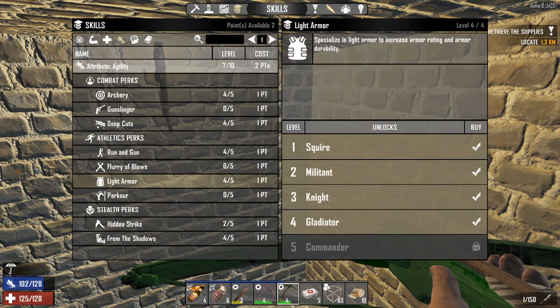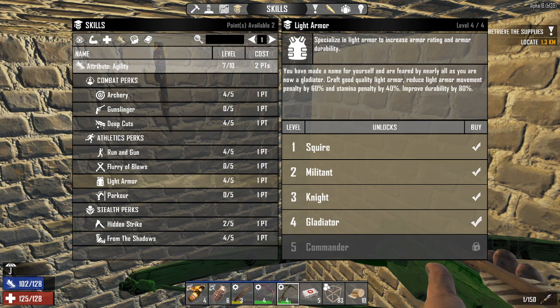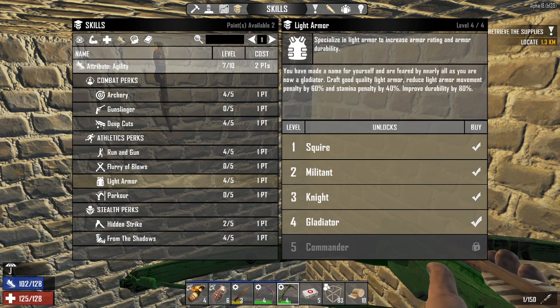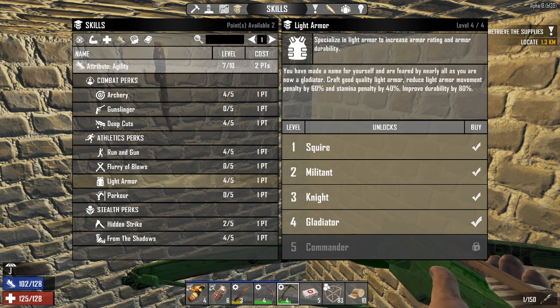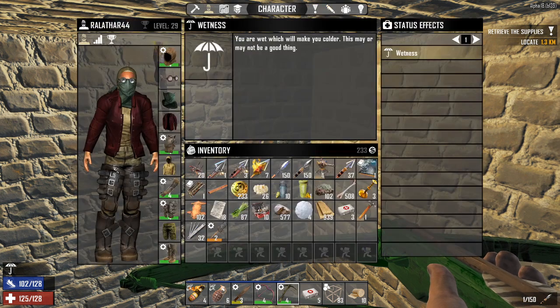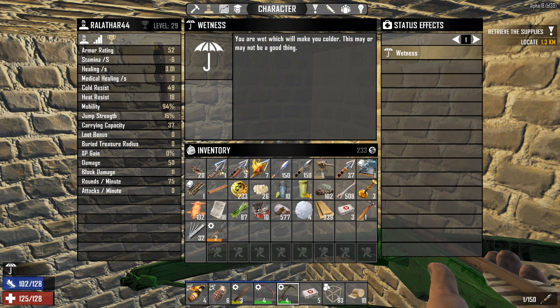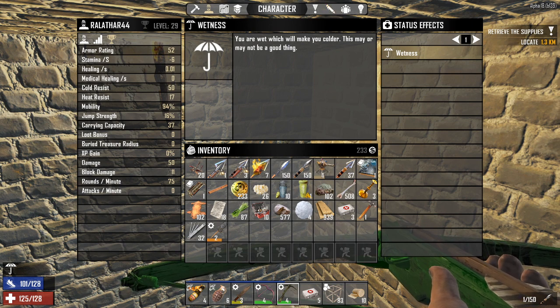Now going on to light armor here. You can see light armor: craft good quality light armor, reduce light armor's movement penalty by 60%, stamina penalty by 40%, improved durability by 80%. You'll notice it doesn't actually increase your protection anymore — most of your protection from armor is built into the armor itself. So when you get armor it makes a difference on its own. You can still put mods in there to increase the protection, but most of it's still from the armor itself. No longer do you have to invest for it to feel like it does anything, and I really like that change.